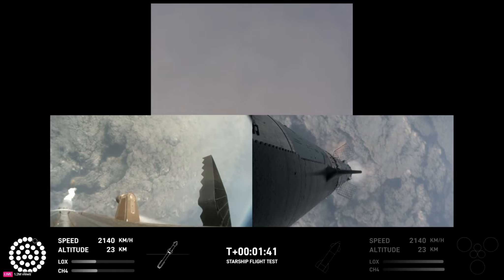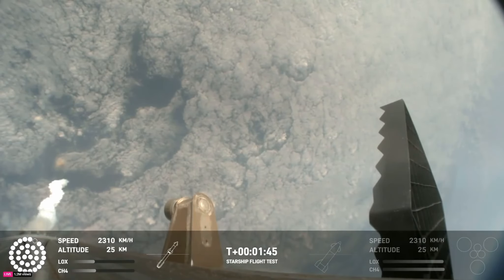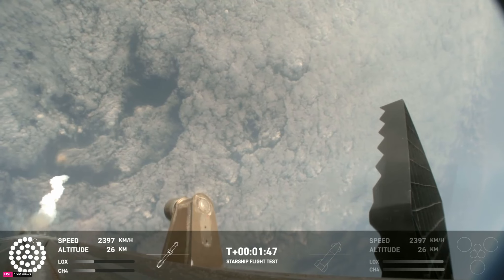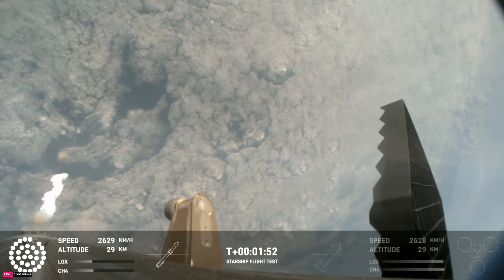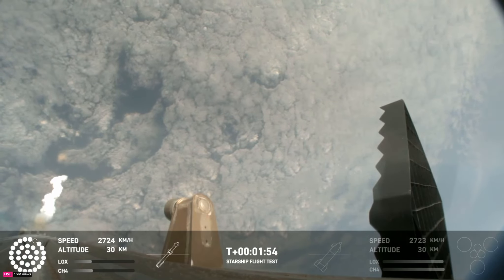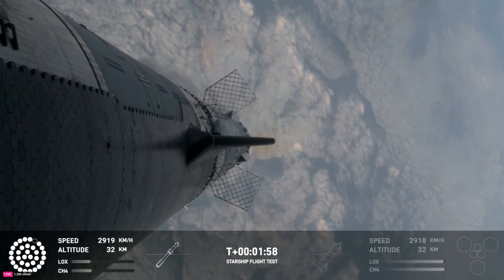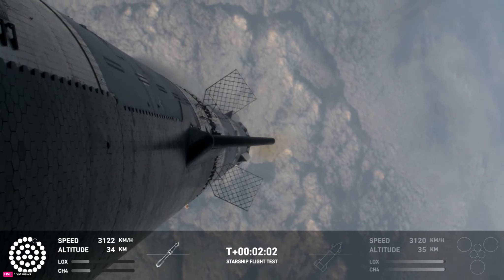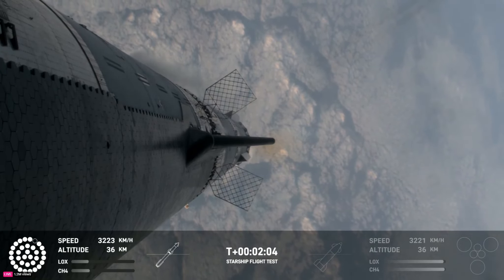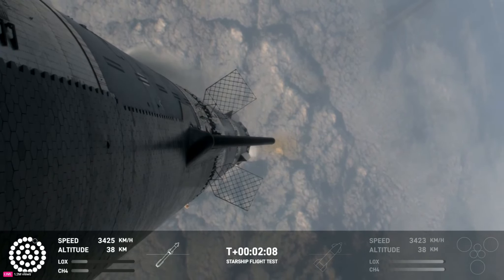Once we get the hot staging, a lot of things happen simultaneously. We're going to light the engines on the ship, starting with the RVACs first, and then the three center sea-level engines before we're separated. All of that exhaust gets plumed out the side of the hot stage, and then the ship will separate itself. All but the three center engines on the booster are going to shut down, so the booster never stops its thrust while we go through this hot stage maneuver.